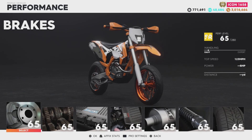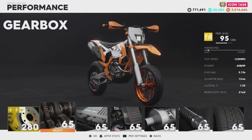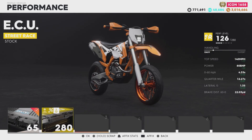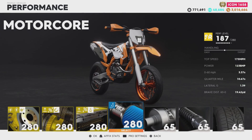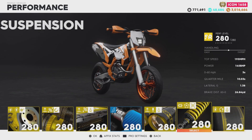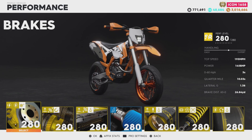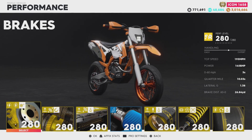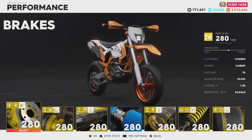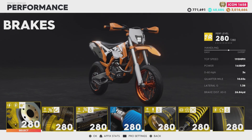This vehicle is a base level 65 out of 280 and has a top speed of 123 miles per hour stock. Horsepower is probably something really small by the looks of it. With all the performance parts on, it has a top speed of 195 miles per hour, 145 horsepower, zero to 60 in 3 seconds, a quarter mile in 10.03 seconds, and braking distance of 60 to zero in 26.84 yards.